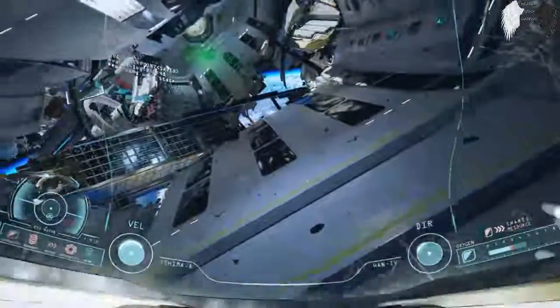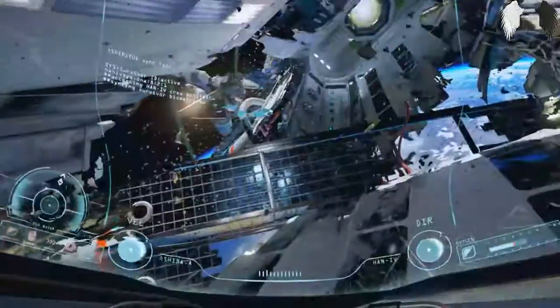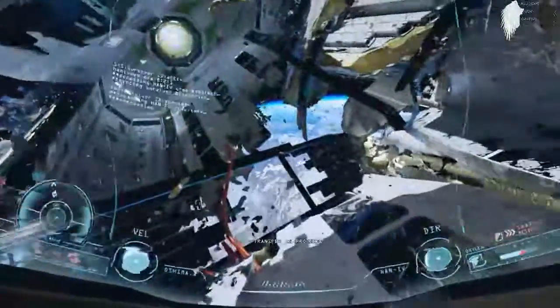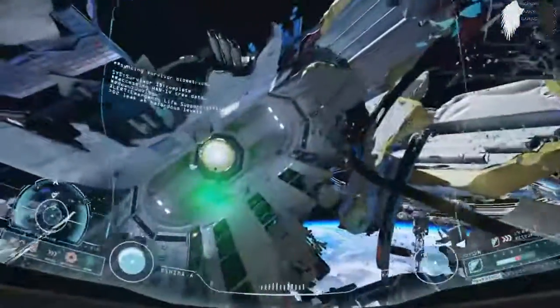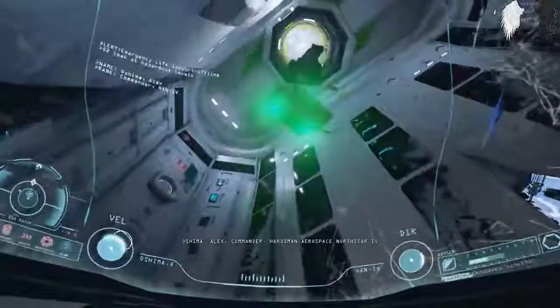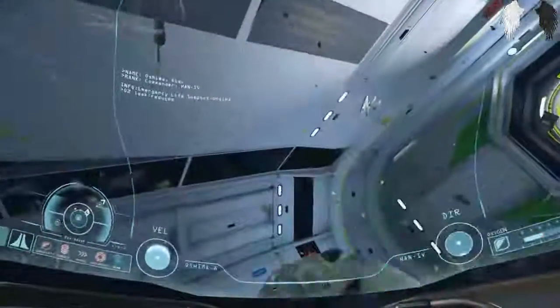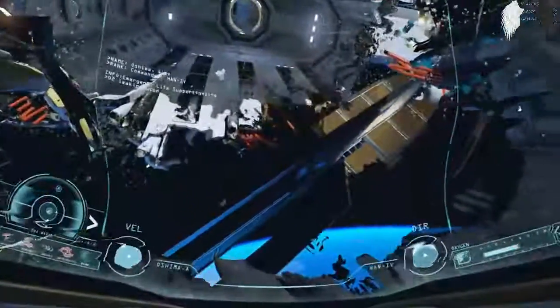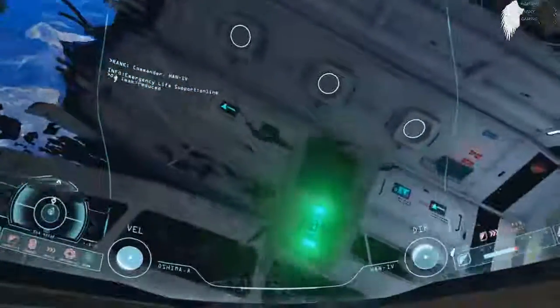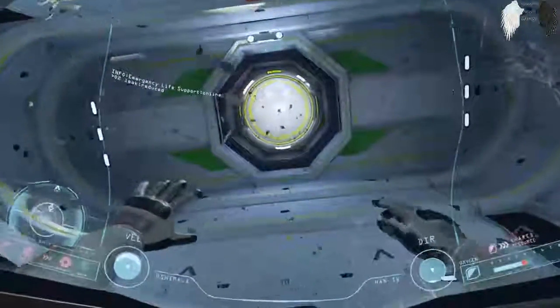Minus all the destruction, this is truly beautiful. Why is all this happening to me? I'm going straight through but I can't help but look - patient verified, Oshima Alex, Commander Hardiman Aerospace North Star 4, vital signs stable. I feel like I can really breathe when I get that oxygen. Going up - hopefully I didn't just fly by somebody. Straighten up and go straight ahead. Whoa - why can't I look upward? I like the space doors.